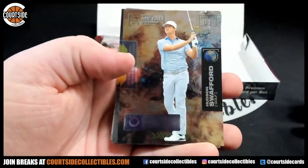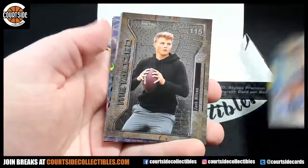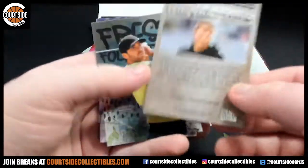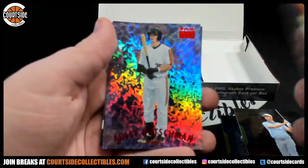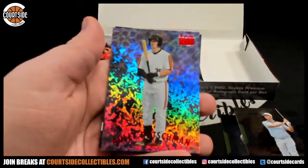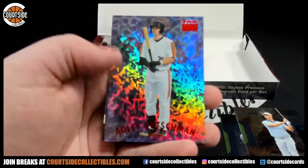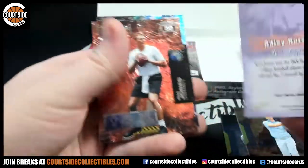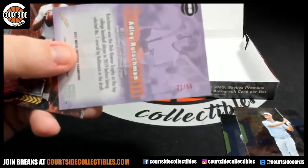I saw the pack chances like one in three thousand — thirty thousand packs or something like that. All right, I got a Hudson Swafford, a Trace Sermon, a metalized Zach Wilson going to spot five. Fresh foundation — spot four — Matthew Wolf. Wow, this is a cool card, what is this card? And Adley Rutschman, Skybox Premium — it is serial number 21 of 50, going to the one spot.